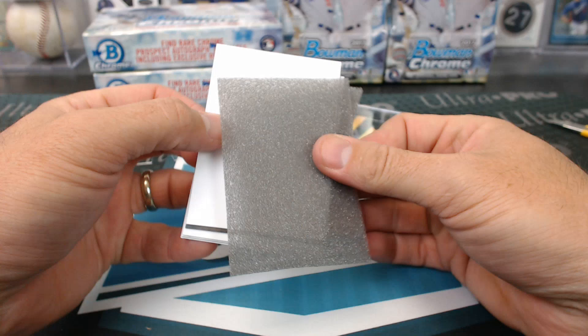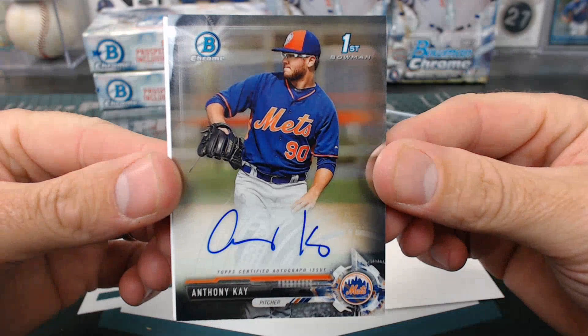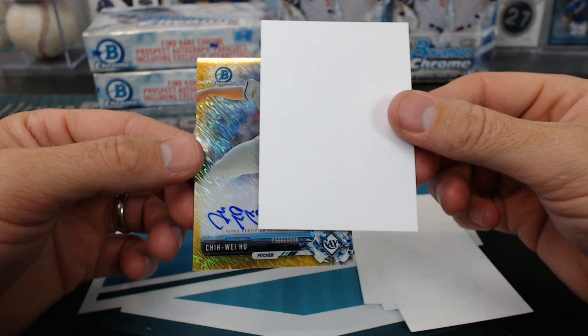It looks like Contreras is behind the plate. We have Anthony Kay for the Mets — John G. I haven't seen anything wrong with that card for grading. Josh Spores, refractor for the Dodgers. I haven't had very many tech cards that don't end up grading well. Gold shimmer — Chi Wei Hu for the Rays. Zach.